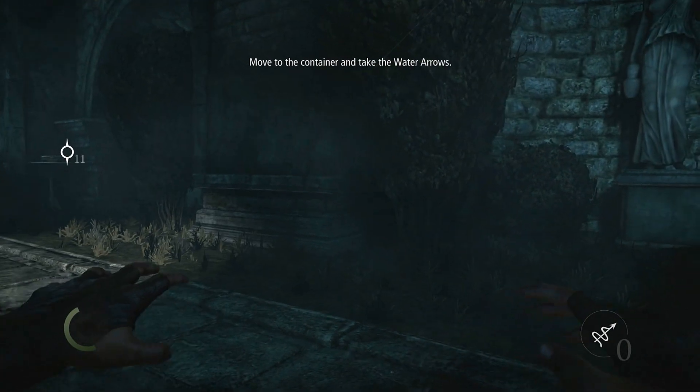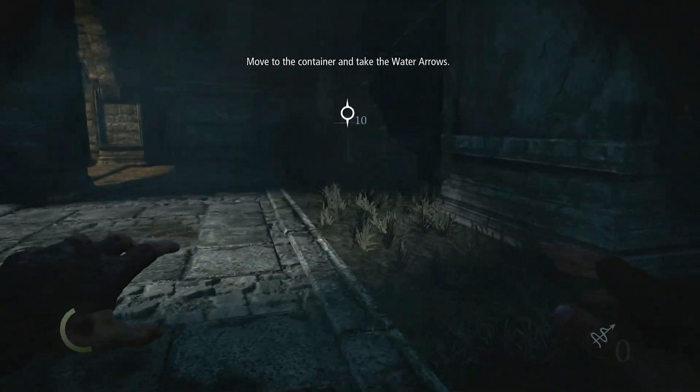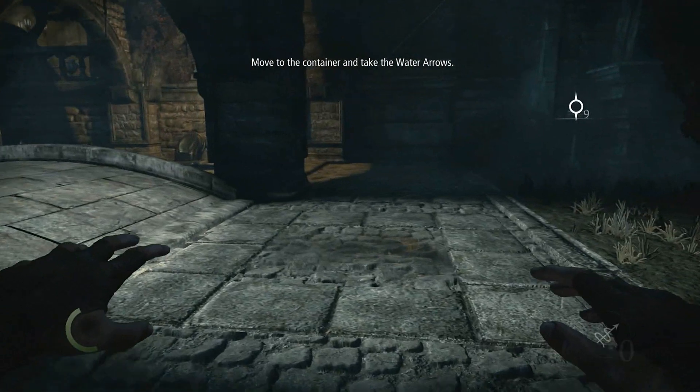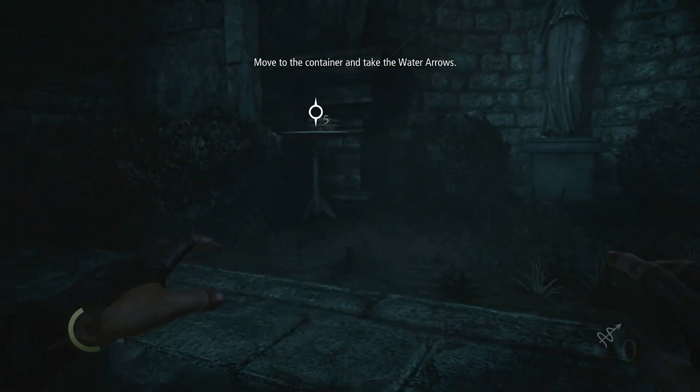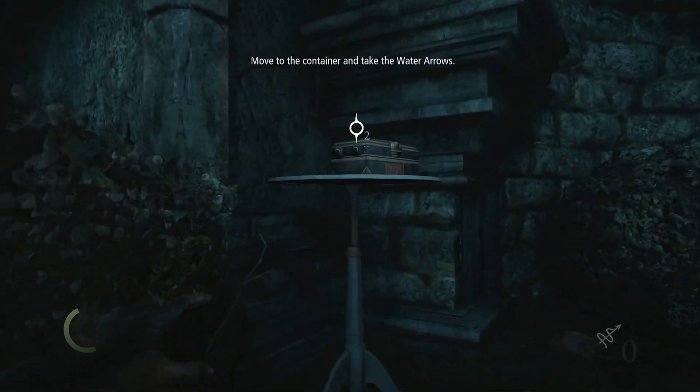Move to the container and take out, or to take the water arrows. So we're gonna hopefully swoop across here successfully. Alright, we got water arrows now.